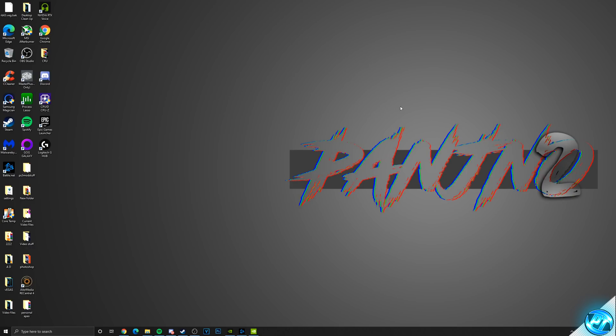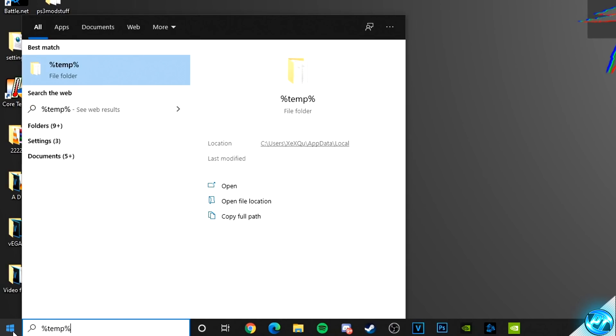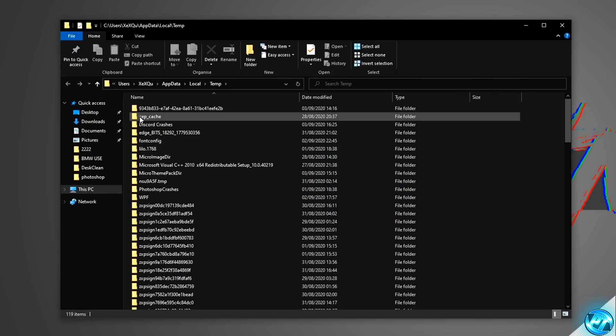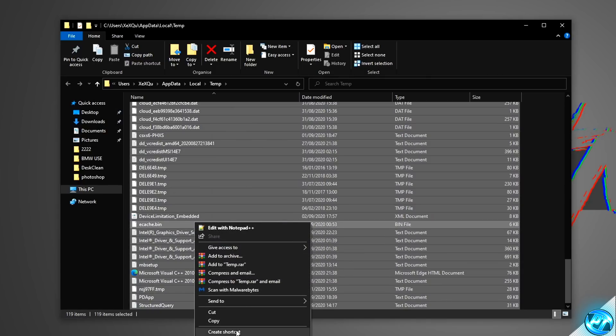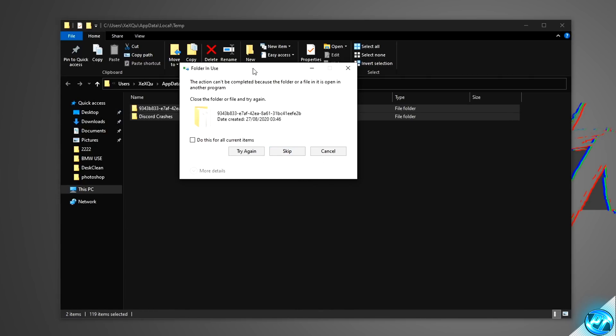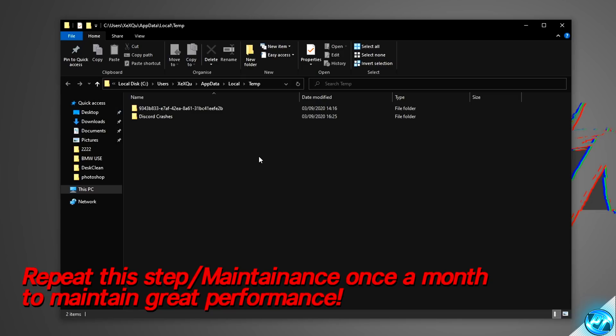We can then apply a very quick optimization in the form of system maintenance. Navigate to the bottom left-hand side, click on the Windows button, type in %TEMP% and press Enter. You'll then be brought inside of the Windows local temp folder, which is basically the ultimate dump for all Windows apps and programs. Simply highlight and select every single folder and file inside of here, right-click and select Delete. You'll be met with a prompt — click Do this for all current items, then hit Skip. Once done, you'll be left with a few essential folders; everything else was excess dump and cache files simply taking up space and resources.